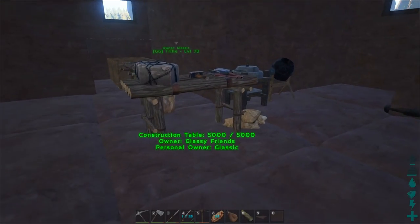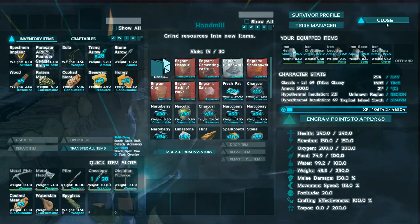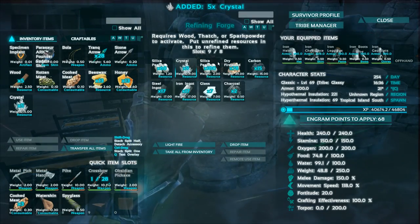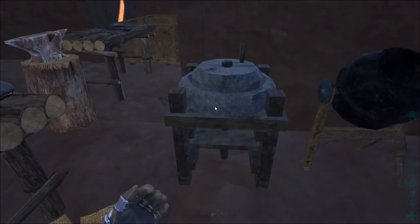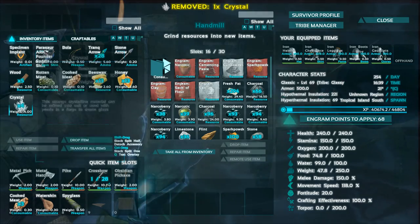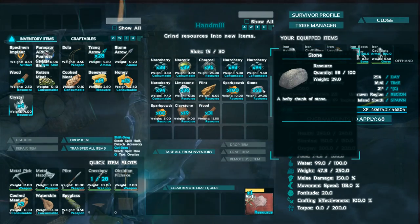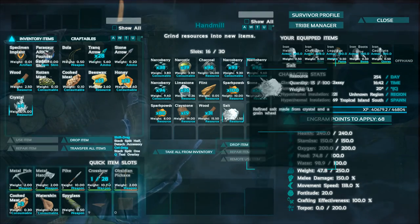Now I'm going to show how to make salt. To make salt you take a crystal — let me find one — perfect, a crystal is all I need. I'm going to put the crystal into the hand mill. There we go — we're going to make some salt. This is a standard thing you can build pretty early on, and one crystal gets you 15 salt.